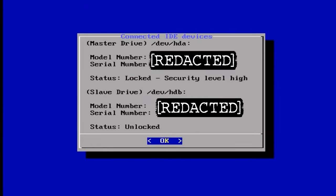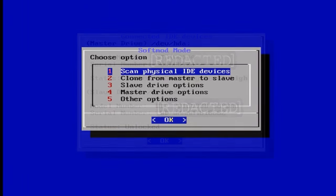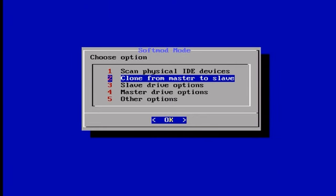This is a big disclaimer basically telling you that this program doesn't take any responsibility, and it very specifically asks you do not unlock the master hard drive — so we will not do that. Go down to Scan Physical IDE Devices so we can see whether or not our Xbox was able to read our slave drive. If you did it quickly enough, it should show a model number or serial number — otherwise it means the swap failed and you have to try again.